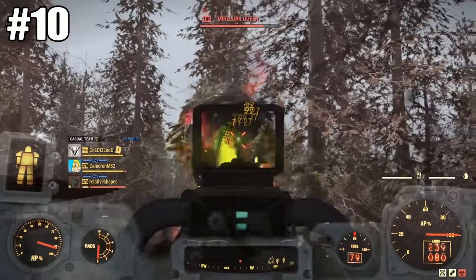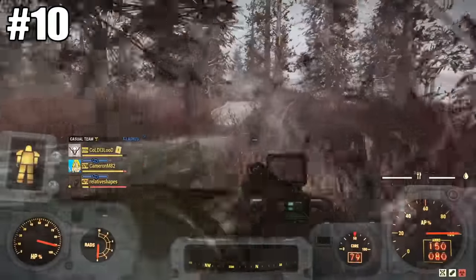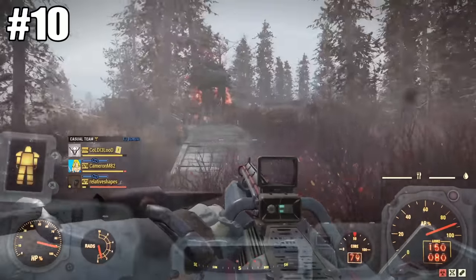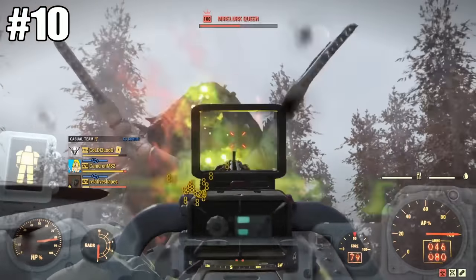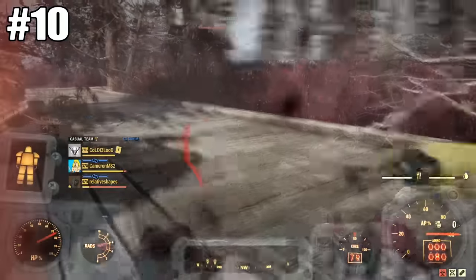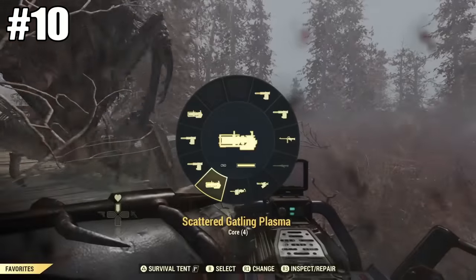So at number 10 for LMGs I've got the Ultracite Gatling Laser, which isn't too bad. The ammo for it isn't really hard to get even if you want to make it Ultracite. You can make tons of ammo for this, you could even slow the fire rate and make it last longer. It would be decent for taking out regular enemies like Super Mutants and Scorched.